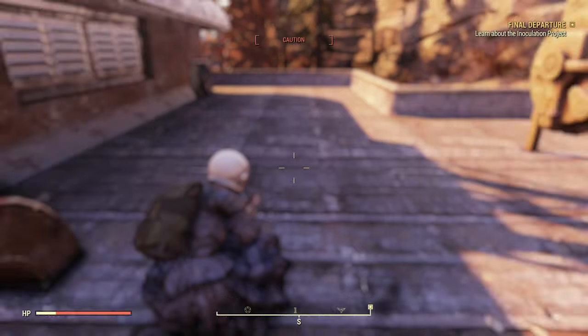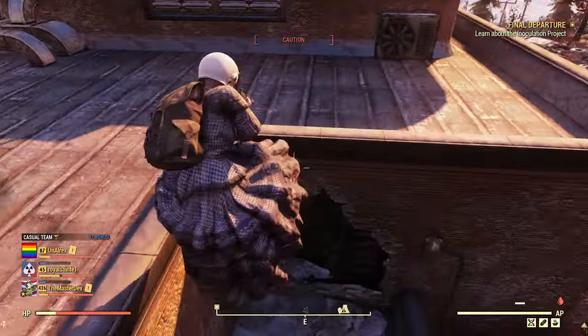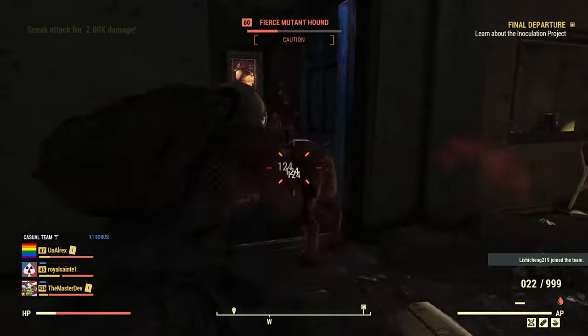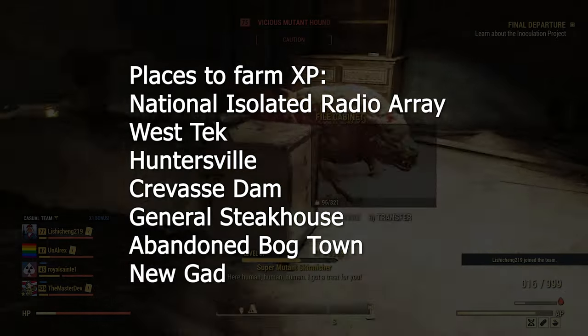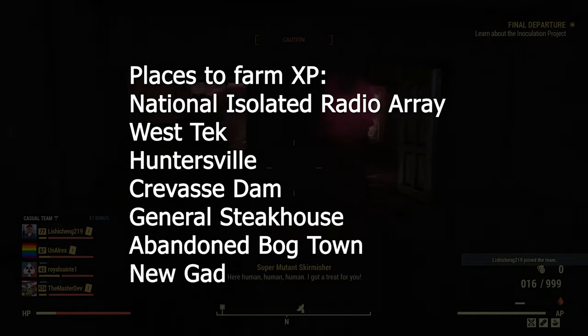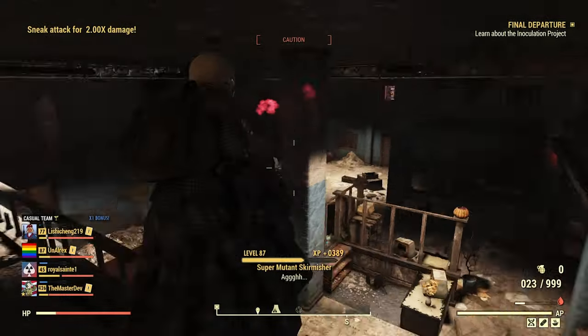Berry Mentats will also help with tracking down your targets as well as grant bonus XP. I recommend locations with super mutants to get the most XP per kill. These locations include National Isolated Radio Array, West Tek, Huntersville, Crevasse Dam, General's Steakhouse, Abandoned Bog Town, and Nuka-World. You may server hop to your heart's desire as long as you have the ammo and aid items.